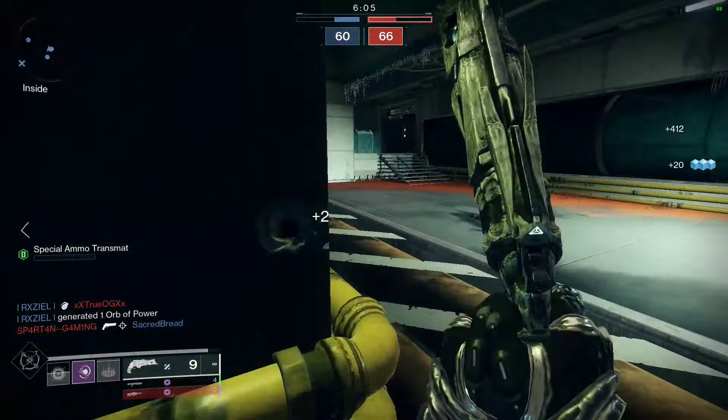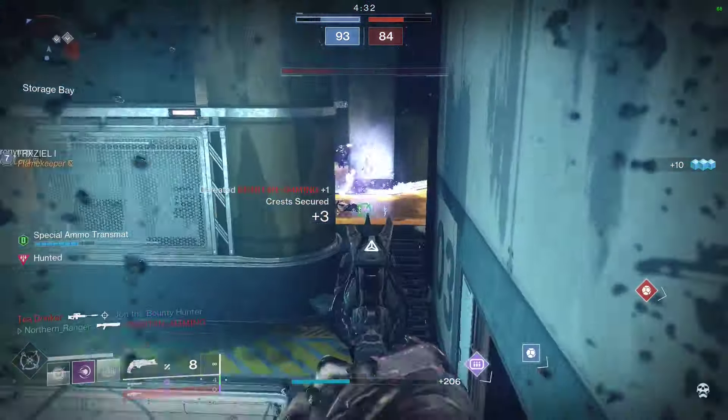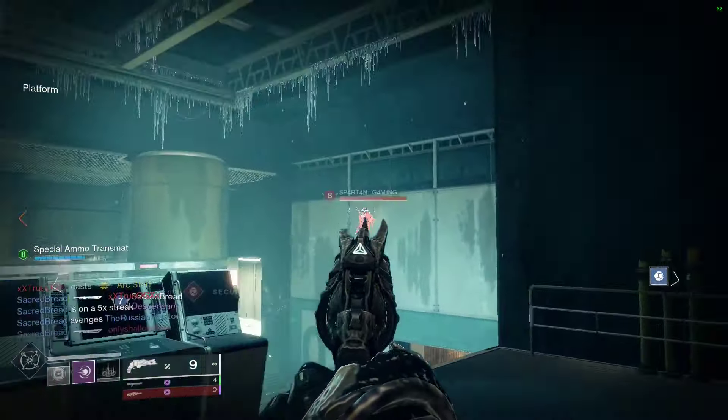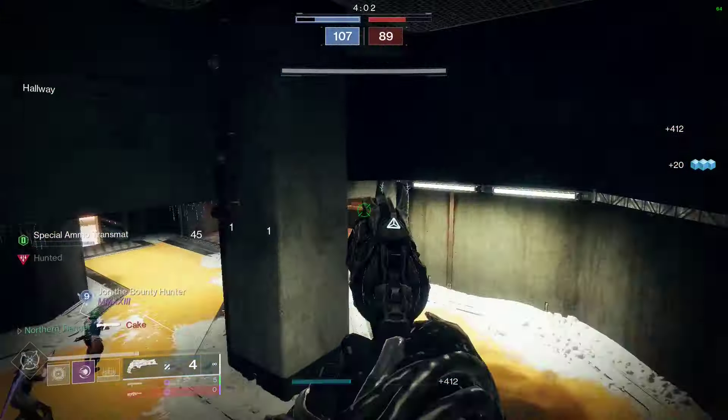For your barrel, I always lean towards Barrel Shroud or Corkscrew Rifling, since I mainly use shotguns defensively and mostly value handling. But if you're aping in, you may want to go Small Bore, Rifle Barrel, or potentially Smooth Bore — though Smooth Bore does widen your pellet spread. For your magazine, this shotgun struggles with range quite a bit, so I'd highly recommend Accurized Rounds. In the third column: Elemental Capacitor, Threat Detector, Discord, Envious Assassin, Slideshot, and Repulsor Brace. In the fourth column: Barrel Constrictor, Cascade Point, Destabilizing Rounds, 1-2 Punch, Opening Shot, and Trench Barrel. It's a very solid perk pool.